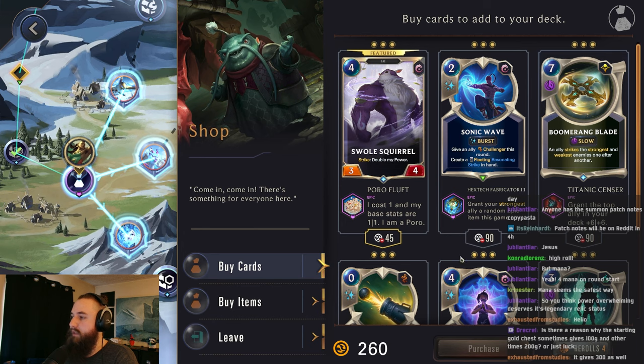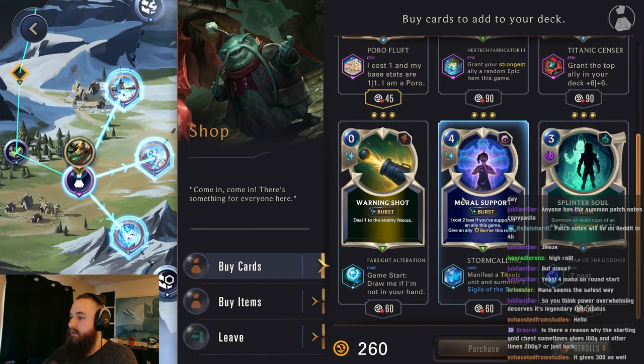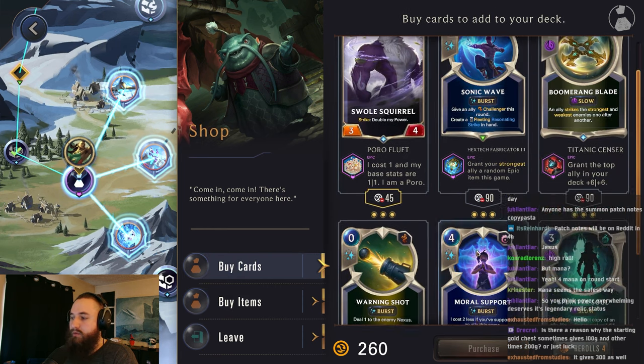Sonic Wave. Boomerang Blade - costs two less if you've supported an ally this game. We're going to be supporting a lot. I think we'll actually get this. The stormcalling - Allawi is titanic, so that's not terrible. Anyway, we just got an item, so Allawi's going to be supporting as well. Barrier could be pretty clutch.